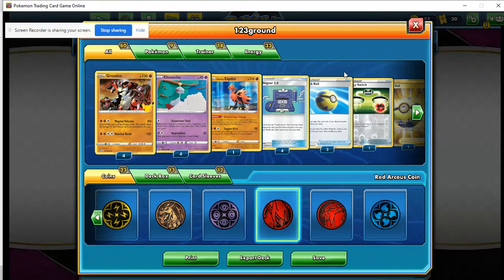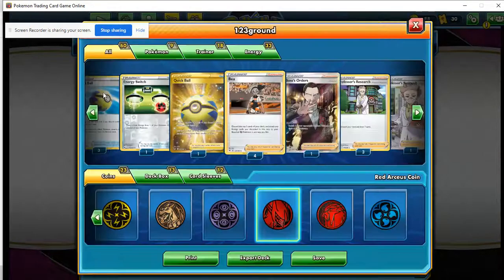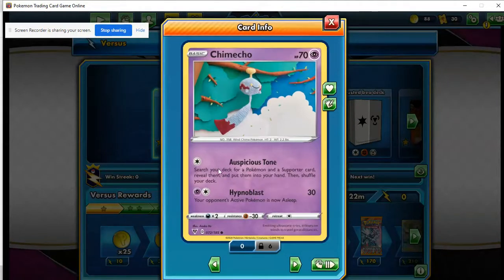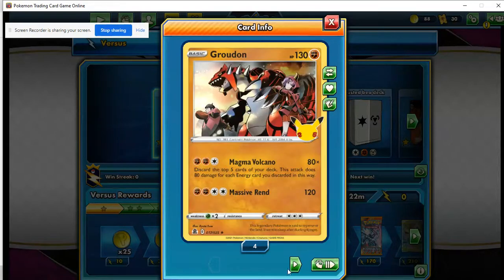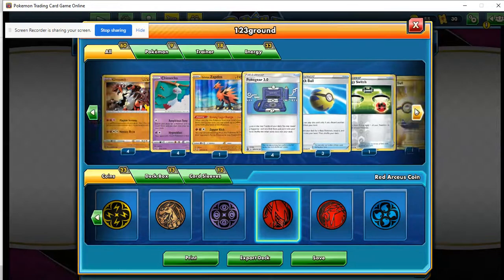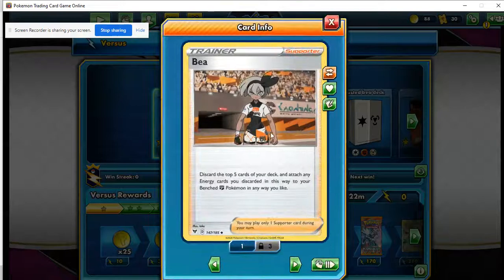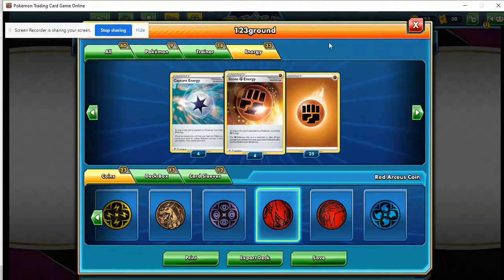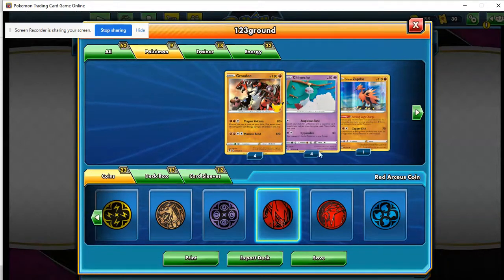It's also one of the few decks in Standard that's actually capable of pulling off a real-life donk, because you can attach energy to Chumacho and then use the Bay combo onto your benched Groudon. Basically, we're going to use Chumacho to use Spacious Tone to search our deck for a Pokemon - usually Groudon - and the trainer card is Bay. It says discard the top five cards of your deck and attach any energy cards discarded in this way to your benched Fighting Pokemon. We play four Capture Energy and four Stone Fighting Energy to attach to our Groudon.